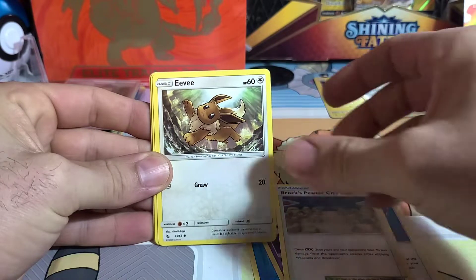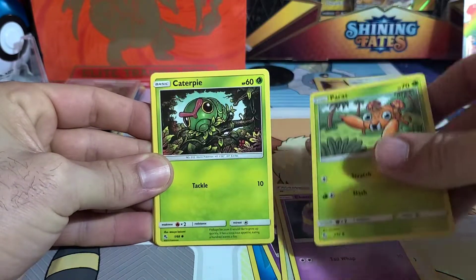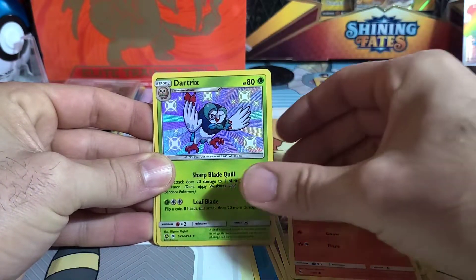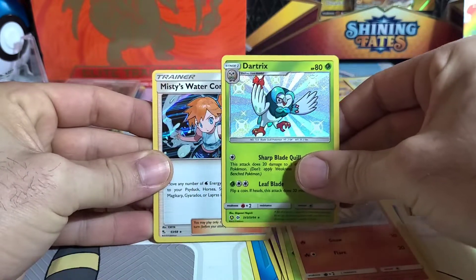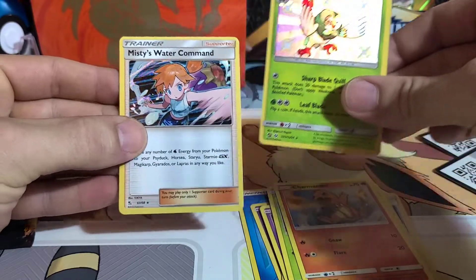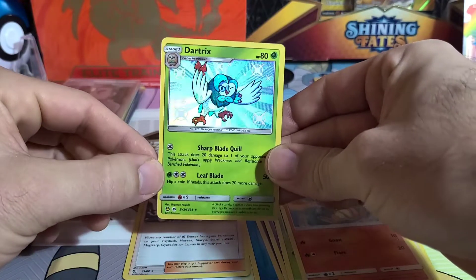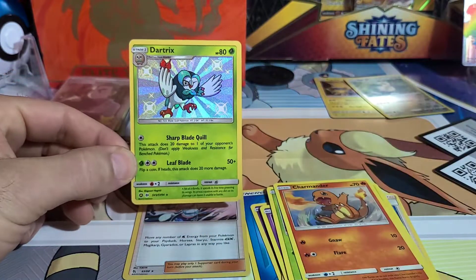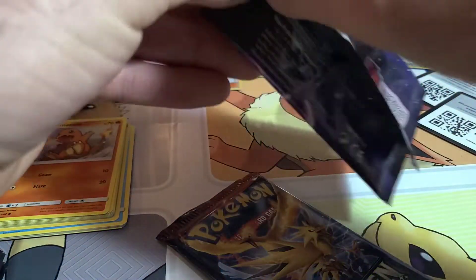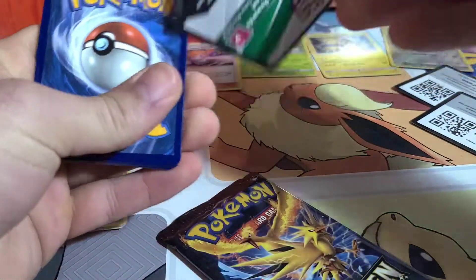We got Brock's Pewter City Gym, we got an Ekans, and as you guys can see, this Hidden Fates set has a lot of the old school Pokémon — the artwork is amazing, the conditions of the cards are really well done. And right off the bat we got a Shining Vault card — it's a Dartrix, one of the shining hollows in this set. In Hidden Fates you can pull full arts, secret rares, and then there's the Shining Vault regular hollows. That is a nice card to pull.